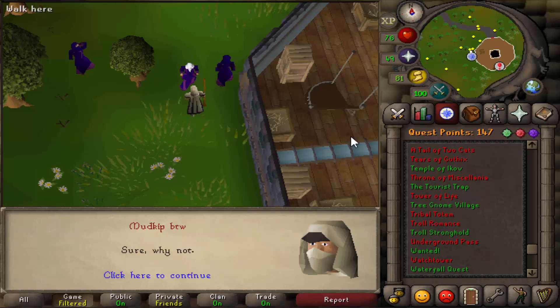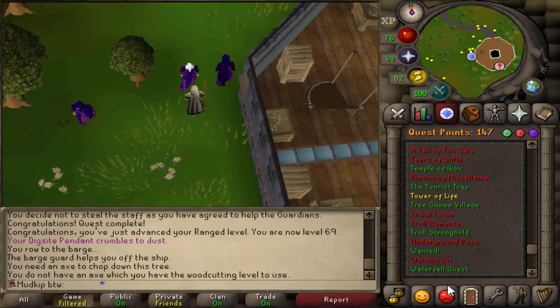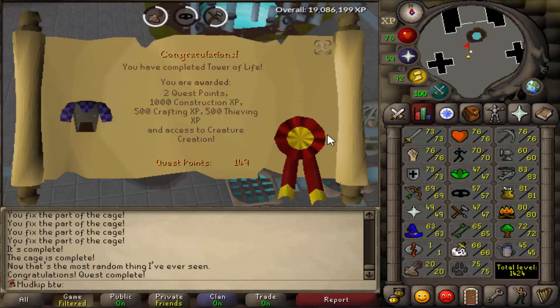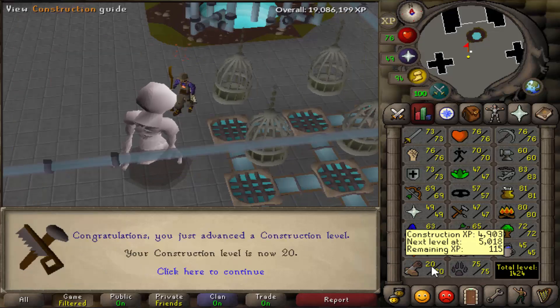The next thing we're doing is the Tower of Life quest because it's a super easy quest and it'll allow us to get a lot of secondaries for Herblore if that's ever necessary. With Tower of Life complete, we didn't get much XP, but it was enough to give us a couple of construction levels - so now we've got level 20 construction.